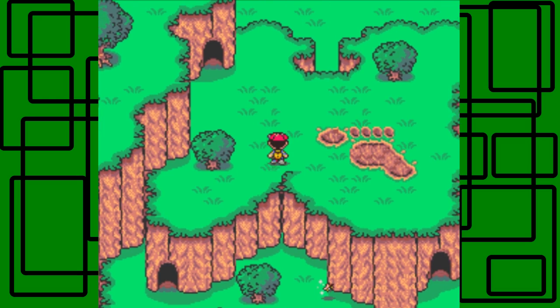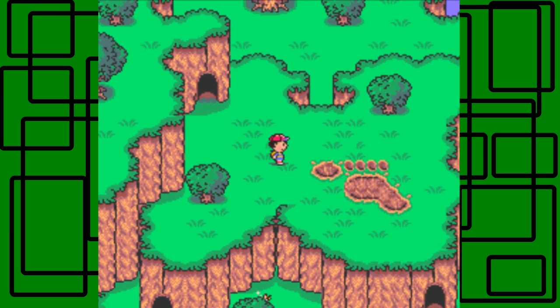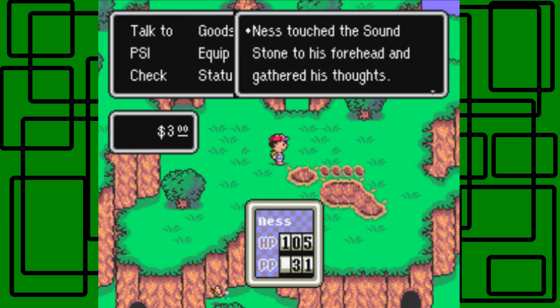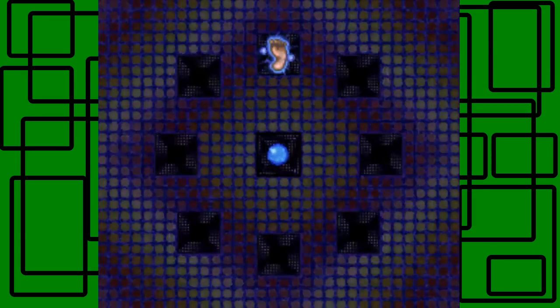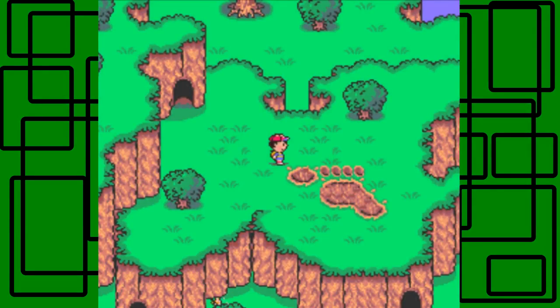If you go to your goods and select the Soundstone, you can use it. Touch the Soundstone to focus and gather his thoughts — you can always listen to the melody anytime you want, which is really cool. One of eight melodies has been recorded so far, so that's pretty cool — only one of the eight.